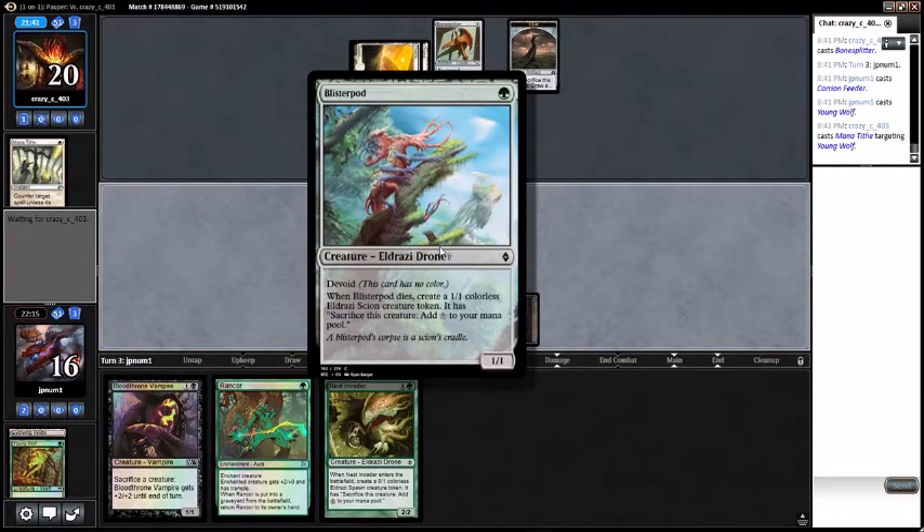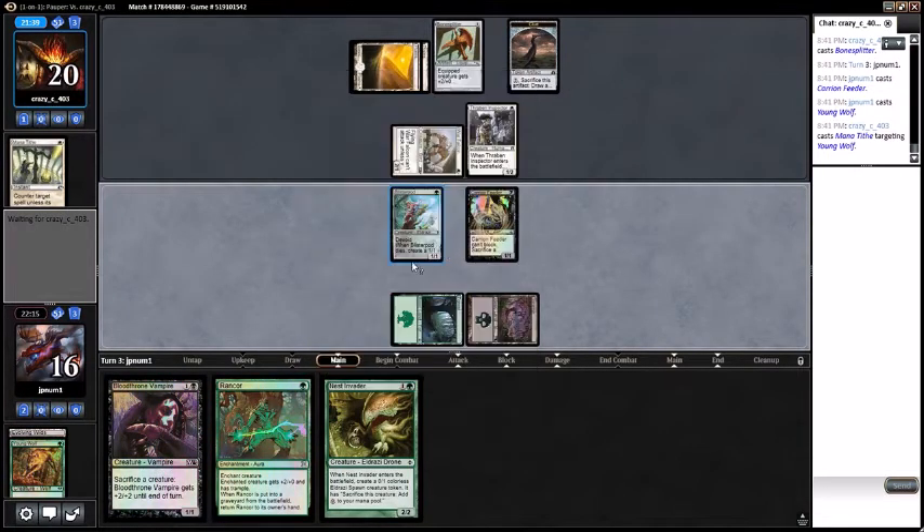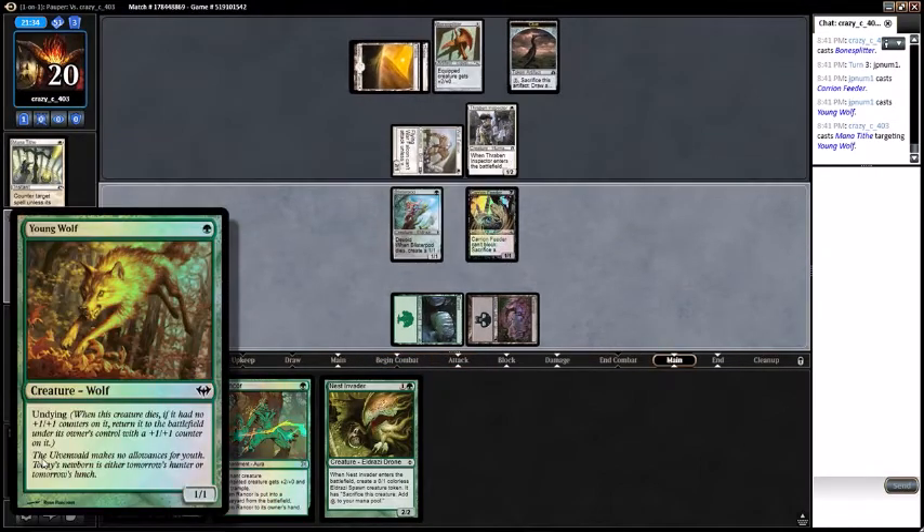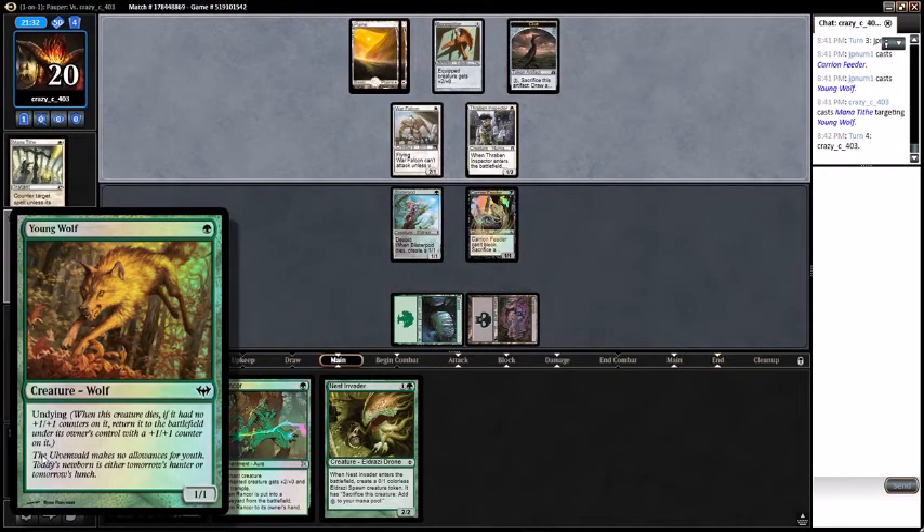I could have sacked this guy, made a token, and sacked the token for mana — but that just all seems like too much for a Young Wolf. A foil Young Wolf though — a very fancy Young Wolf. Should probably put a suit and tie on that man.